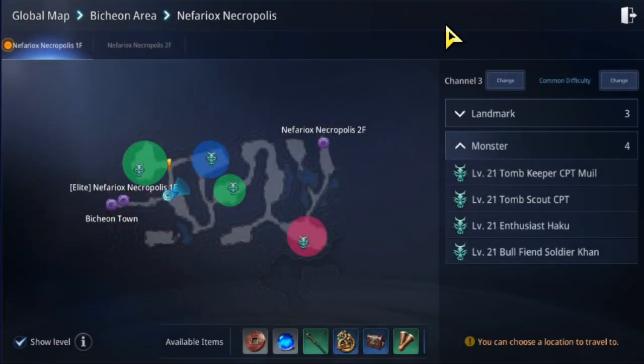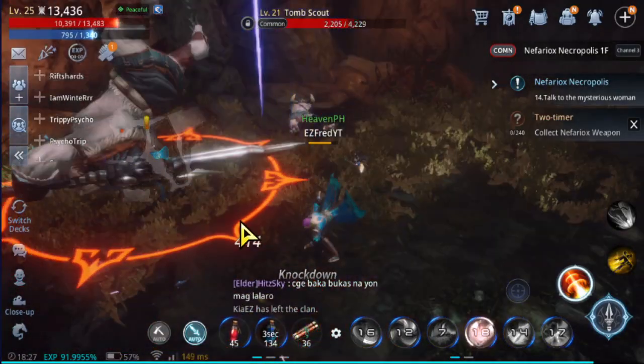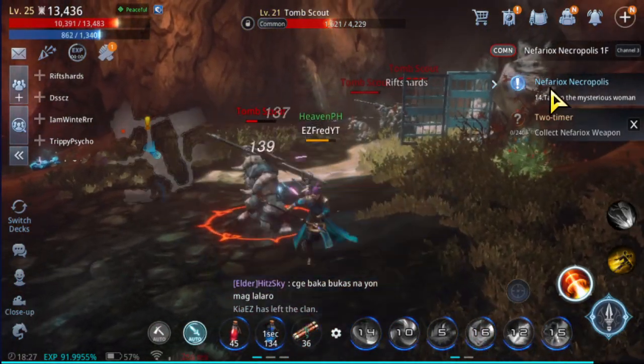So let me show you the secret. Just click on this one again, and as you can see, you can change channel if you want to — we're on channel 3. But you have to change the difficulty as well. It's on Common difficulty — change it. There you go, now it becomes Elite. The difficulty becomes Elite, and that is what we need to do. Let's see if the name of the mobs already changed.